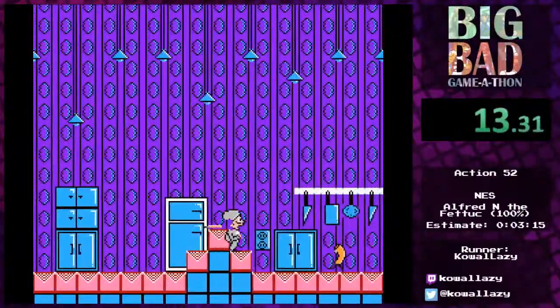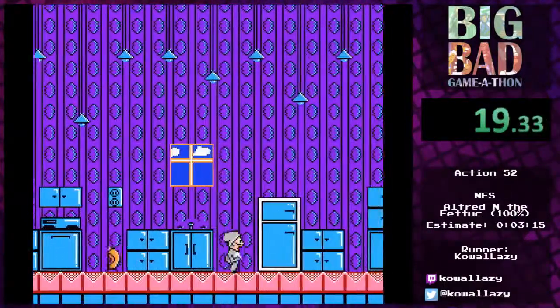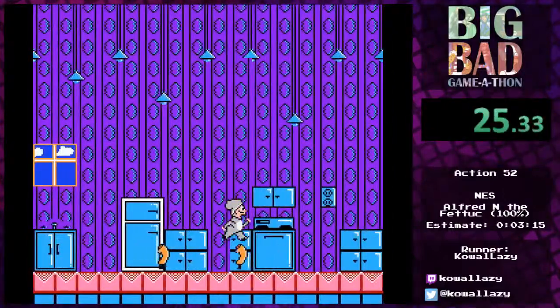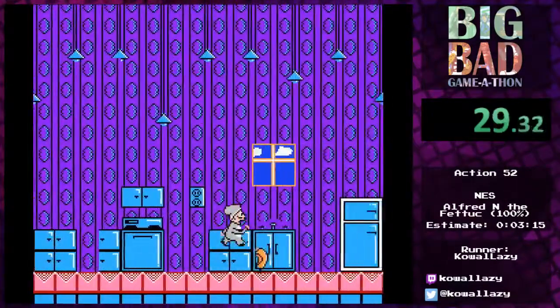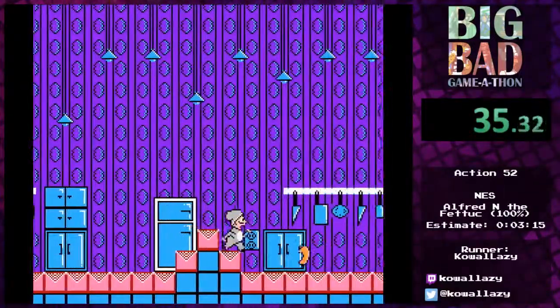That is quite the death animation. This is a two — sometimes three — frame window to make these jumps. The reason why jumping is faster is that swinging your colander to actually kill things slows you down, which is why if you're trying to speedrun this, jumping over enemies is by far faster, and missing enemies is a very, very bad thing to do.